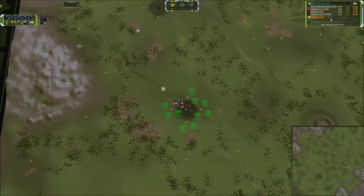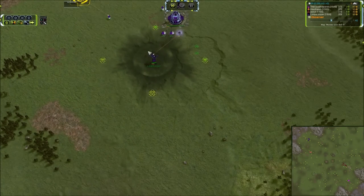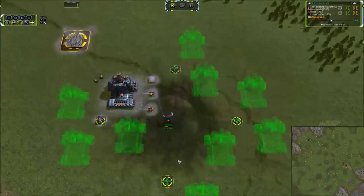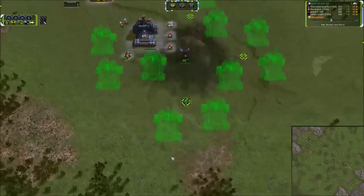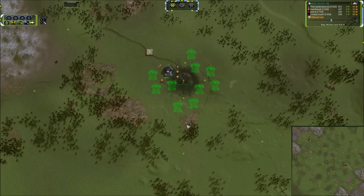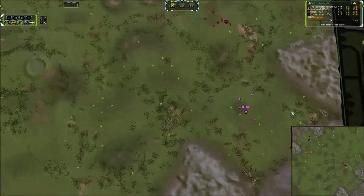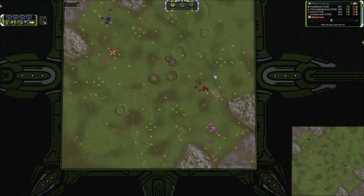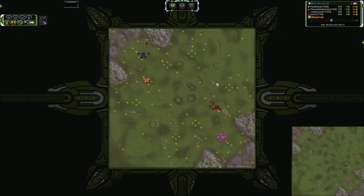We've got Hard Noob taking UEF and then another Seraphim for Loopy Looper. You can see the vast quantity of land factories being laid down by Hard Noob — that gives a good indication of what kind of build he's going for. We're going to see an enormous amount of spam in this game. I would not be surprised if we see a couple of thousand units on the map by the 20 minute mark.